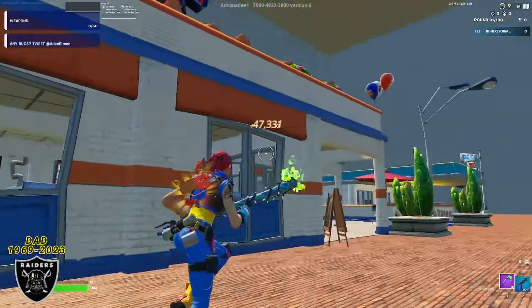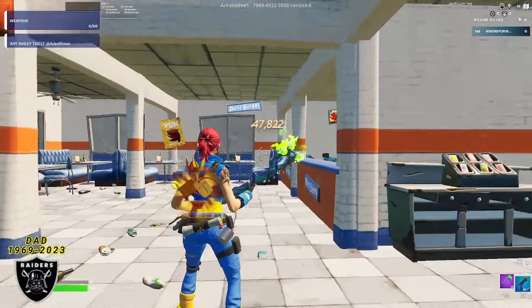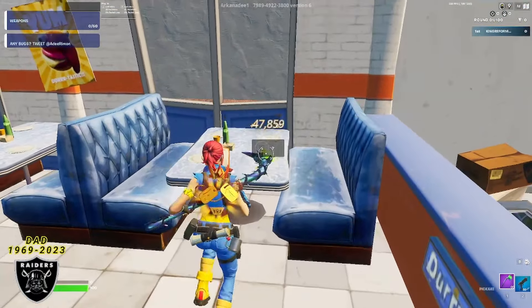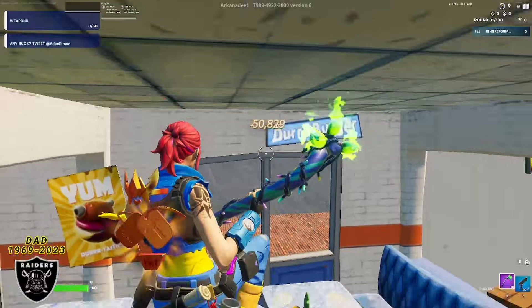To move on, run inside this little building — wrap around the corner, go inside the Durr Burger, then turn left and head towards the little booth in the corner. Once you approach that booth, right on the table you're going to see a question mark button. Push this button and get ready for our final boost of the map.